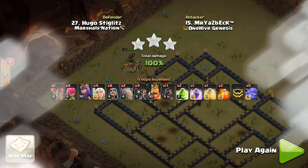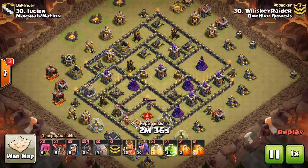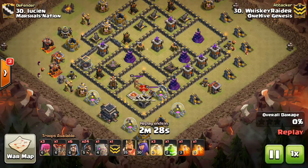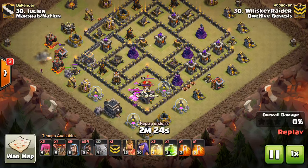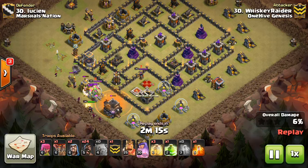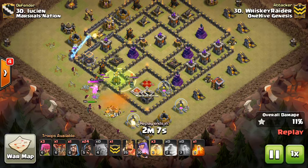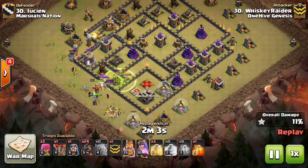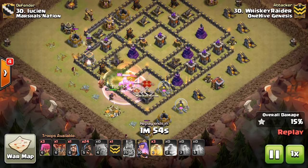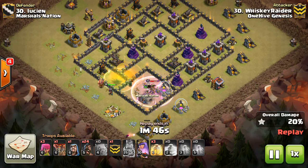One more — this is number 30, Whiskey Raider, coming at this base with quite a few hogs and three heals and a jump. Similar to one of the previous ones, this is kind of a mass hog — I consider anything over 20 hogs to be close to a mass hog, especially when he has hogs in the CC. He drops down the golems, then a bunch of wizards and the queen to take out the CC troops and the king as fast as he can before the golems take too much unnecessary damage. One golem walks to the left by the Teslas and takes one out by splitting in half, but the other is still up. So not getting tremendous value with his kill squad — he gets the queen, the CC troops, and a few complementary defenses, but the hogs still have quite a bit of base left to take out.